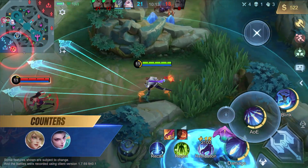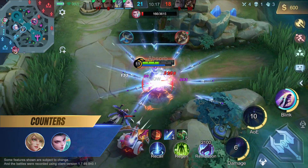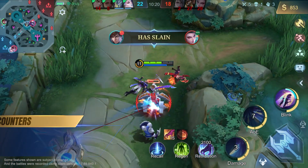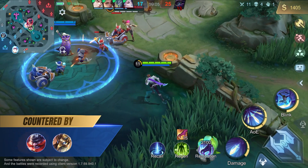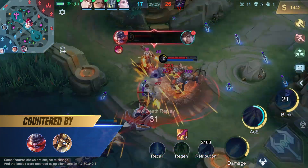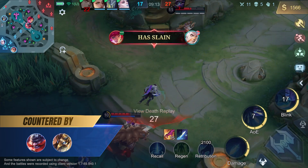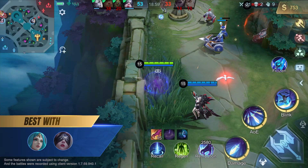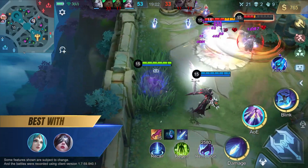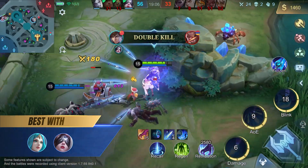Guzhan is strong against squishy heroes who lack movement abilities, so that Guzhan can easily chase them down, like Layla and Hanabi. Guzhan is countered by tank heroes with good single target CC — once controlled by them, Guzhan will have a hard time escaping, such as Franco and Kaja. Guzhan works well with heroes with strong opening CC, which will allow him to hit the target more easily with his first skill, such as Vexana and Farza.